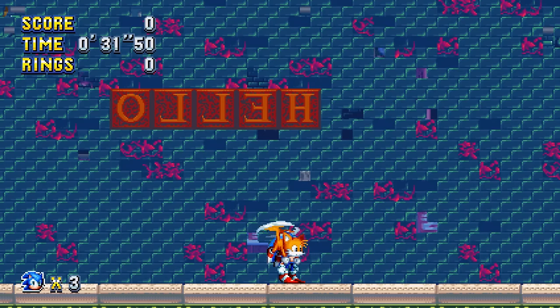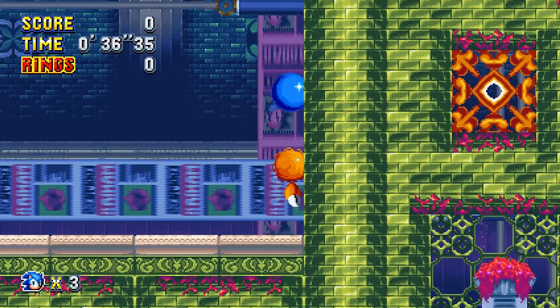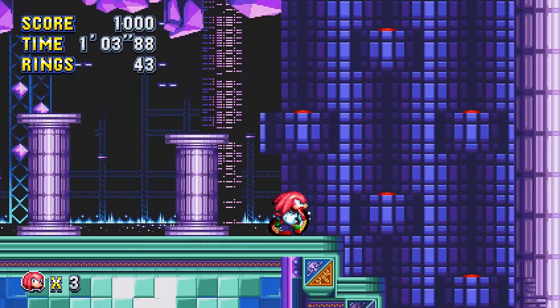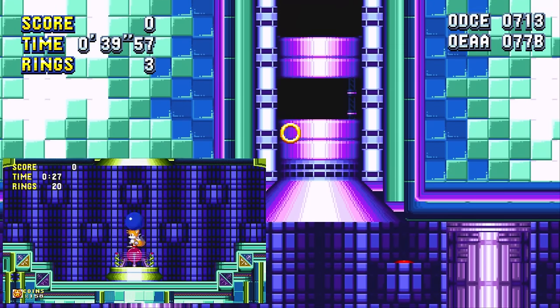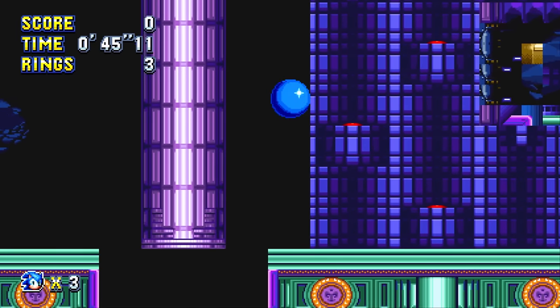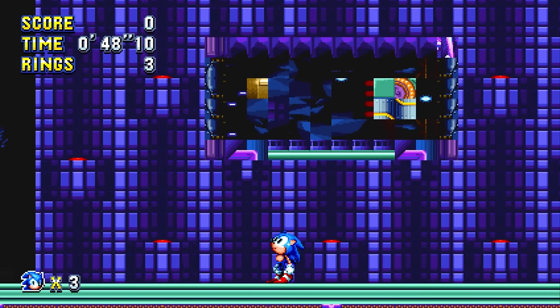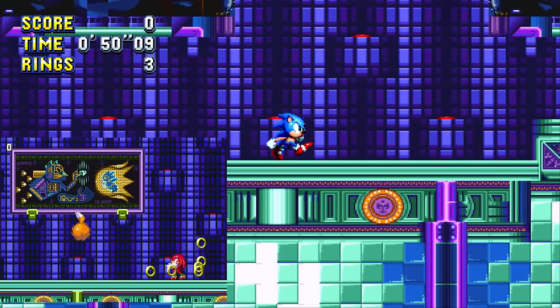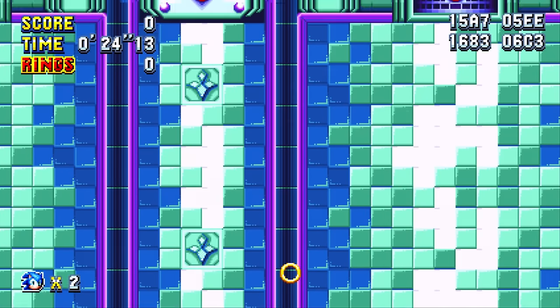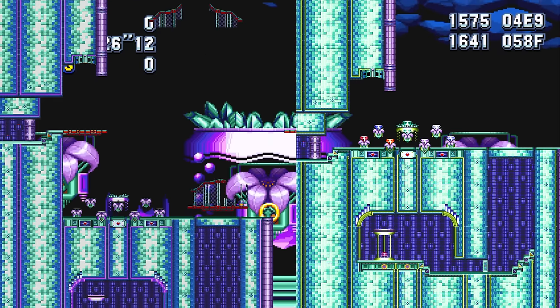Using debug mode you can explore areas and zones you were not intended to. The one that fascinates me the most is Lava Reef Act 2. Past the Knuckles boss where the capsule is, there's a tube that you'd teleport up in Sonic 3 and Knuckles. Fly up there and find this extra area. Walk forward and it's the place where Sonic and Knuckles fought each other — just the mural is missing its graphics.